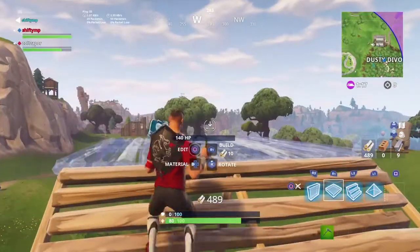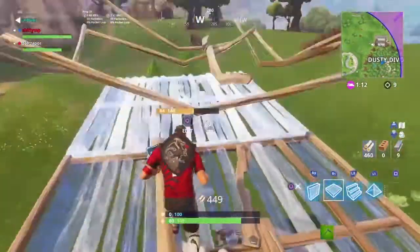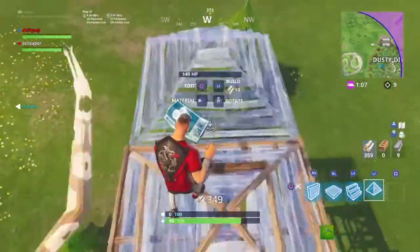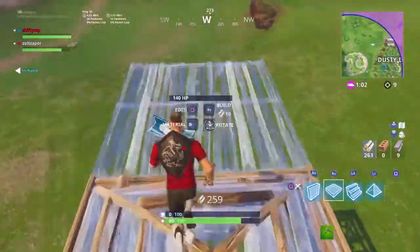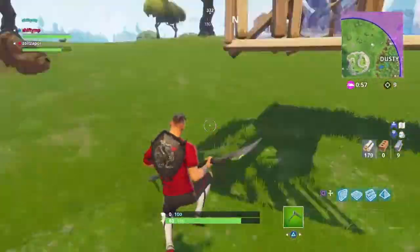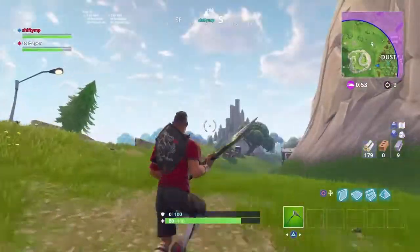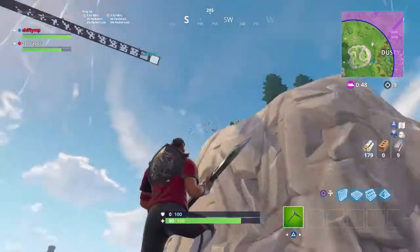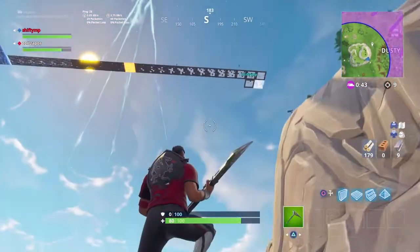One more bonus tip for you guys: when you have the high ground and you're trying to maintain it and somebody's down below you shooting up at you trying to drop you down, place pyramids above your floors. It just makes it so they have to shoot through two layers instead of one, and it makes it so much more difficult. A lot of people know about this but they never think about doing it — it's a really, really good strategy. And then you can always do this drop-down method to get down really, really quick. Just memorize it, guys. Make sure that you're playing the smartest you can all the time, because that's how you're going to win and become a better player.